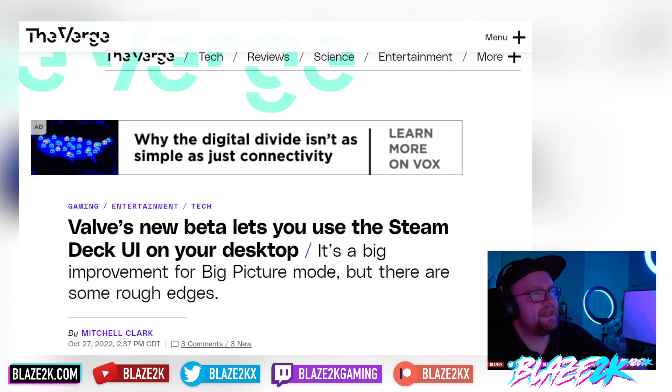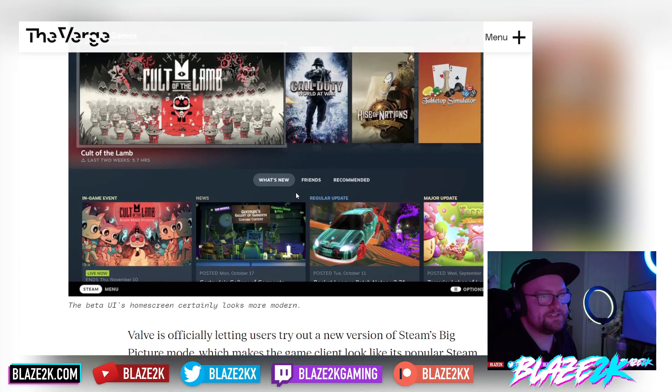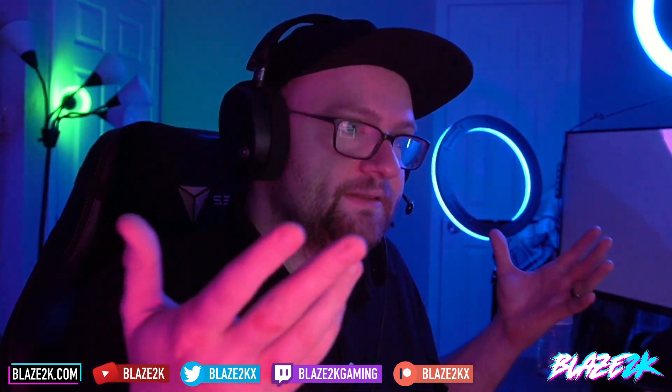Valve's new beta lets you use the Steam Deck UI on your desktop — it's a big improvement for big picture mode, though there are still some rough edges. SteamOS is a Linux operating system, and the downside is you can't access all your games. For example, Modern Warfare 2 multiplayer — which I've been playing this week — can't be played on SteamOS or Linux.